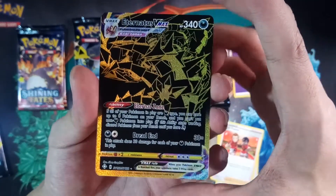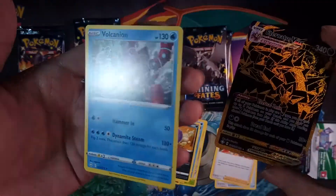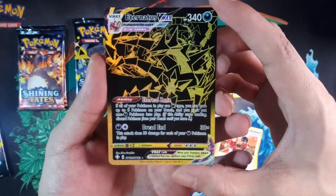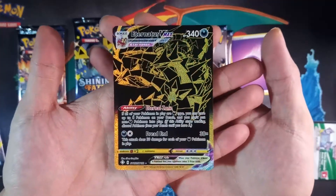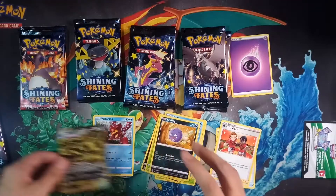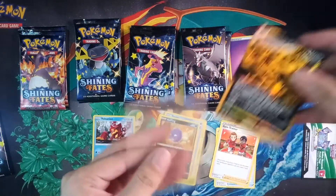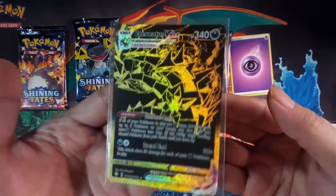Eternatus VMAX gold card — and for the rare we also got Volcanion. It's a white code for everything. Look at that beauty — Eternatus VMAX, actually my first gold pull. I need to sleeve that. I'll use a penny sleeve for now — I have perfect fit sleeves but I'll use a penny sleeve. Oh, look at that VMAX!